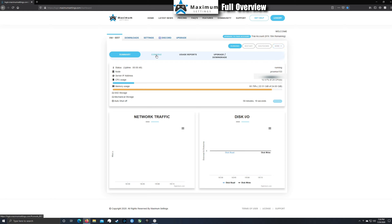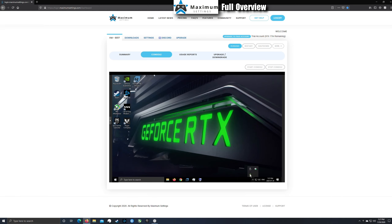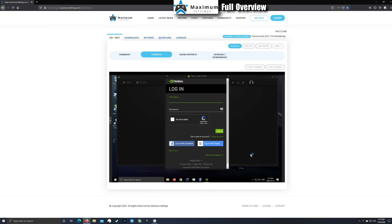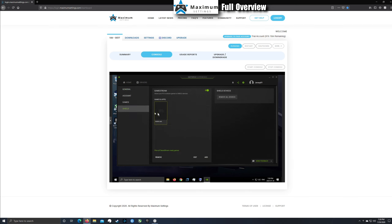You can also upgrade or downgrade your service and get usage reports from the console. Go to your console and click Start Console — this lets you see your PC right through the browser. You won't game this way, but it gets you started and lets you do some quick editing or customizing. Open GeForce Experience, sign into or create your Nvidia account, and on the settings page you'll see your RTX 2080. Go to Shield settings.